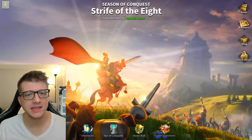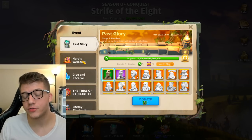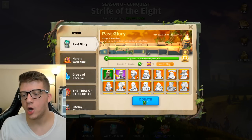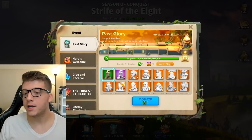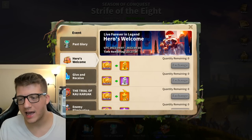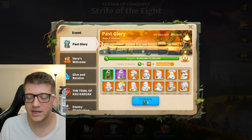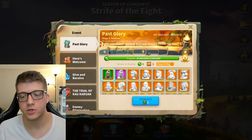Now let's move to KvK. One way to get free legendary commander sculptures during KvK is through Past Glory. In stage three of Past Glory, you can donate your unused commander sculptures — basically all those green, blue, or purple sculptures for commanders you've already maxed.